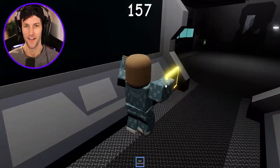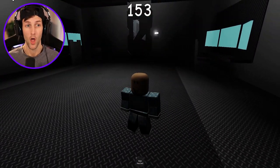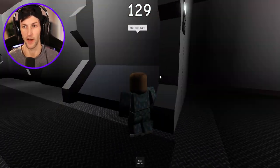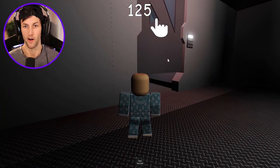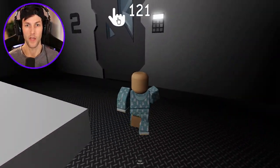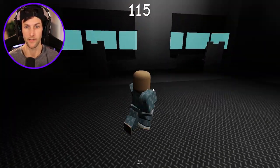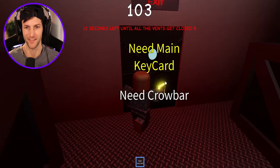It opens all this stuff up to give us the main key card. I got the main key card with so much time to spare, and the crowbar. I'm gonna leave it right there — hopefully I can remember where it's at because a lot of people got oofed. Where is that secondary exit that I saw? Right here? It says exit. He's camping the main exit. It's okay, we have a secondary exit we can use.